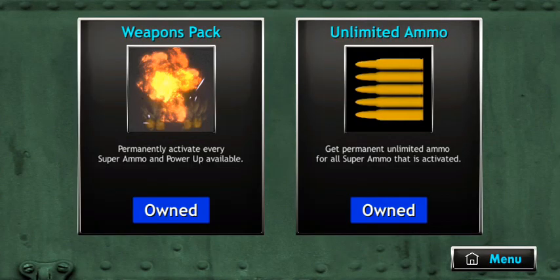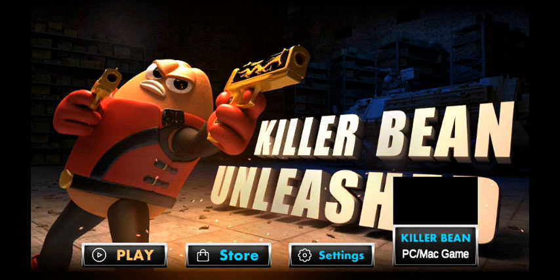The store is very simple and cheap - just a couple of weapon packs. We have the normal weapon pack and the unlimited ammo pack, both are less than four dollars, which you can get right here. Let's head over to the menu and try playing.